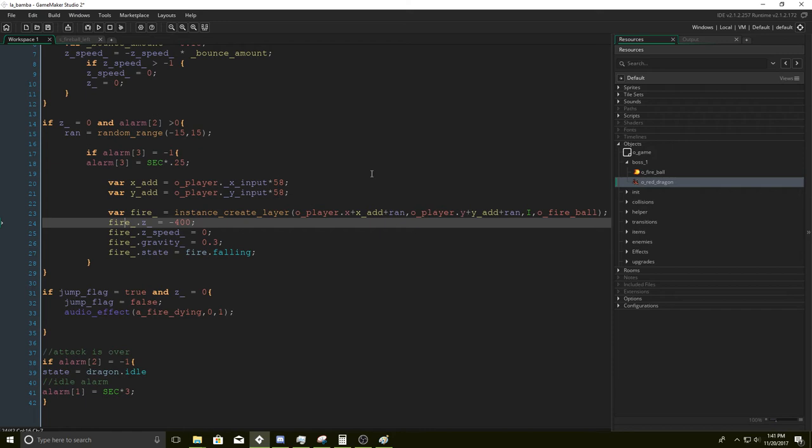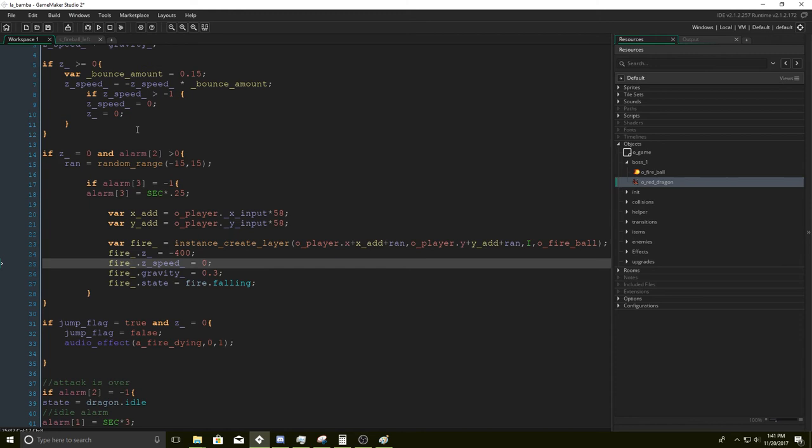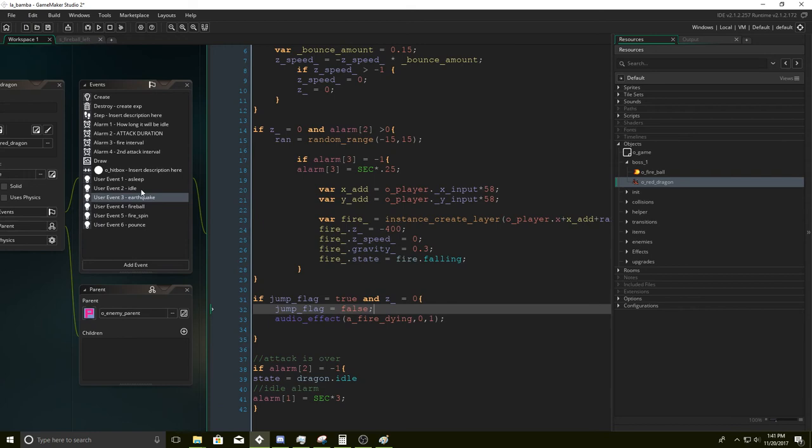I'll go over the fire in a bit. We have fire.z_underscore equal to 400, z_speed. This essentially does the exact same thing as the dragon code — it starts up from the sky and ends on the ground. Then we set jump_flag equals to — actually we didn't need the jump flag. We did delete it. No wait, we're still there — okay that's good.